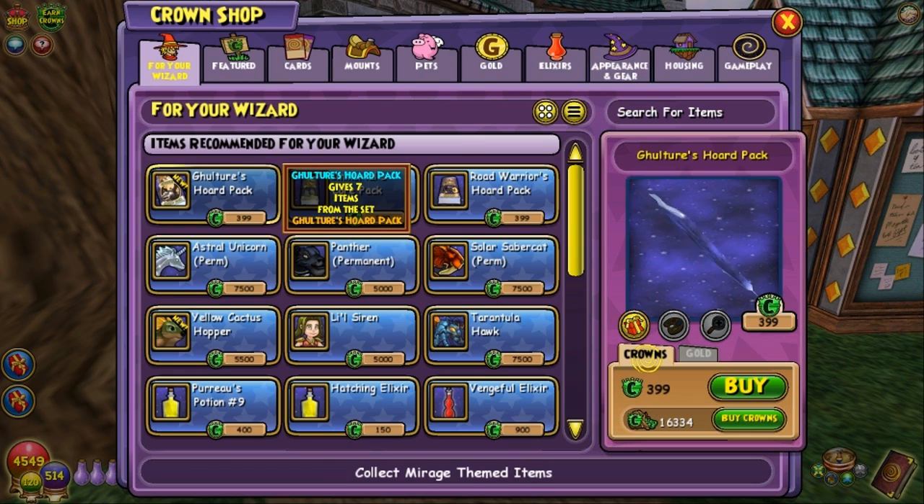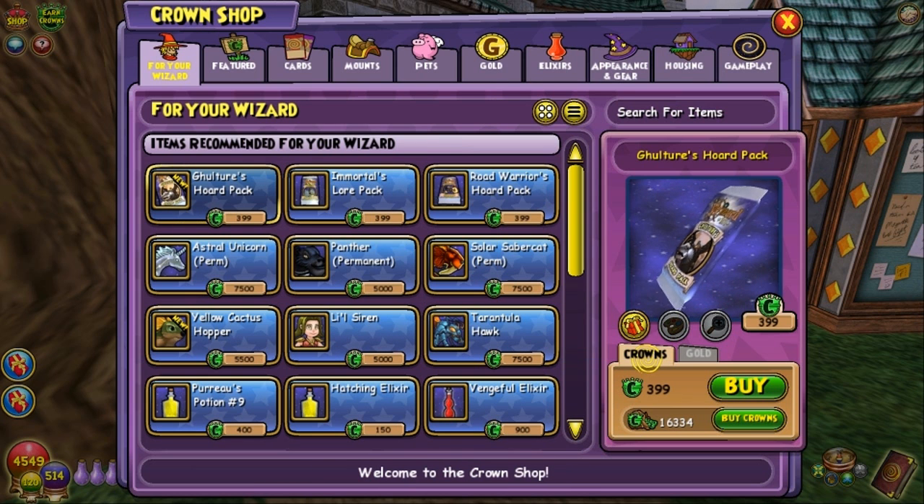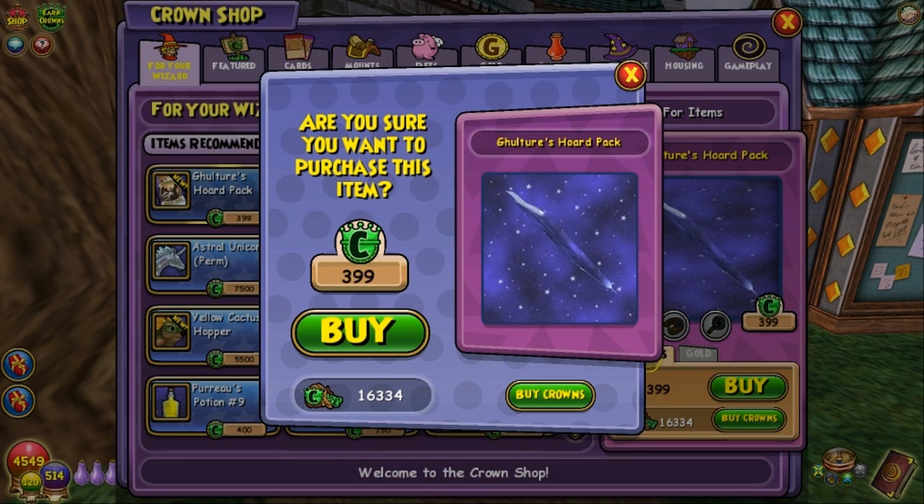All right, let's see what we're going to get here now. Gulcher's Horde Pack, 399 crowns. I sort of wish it had started out at 299 like the Winter Pack had, but hey, at least it's not more. So let's go now.